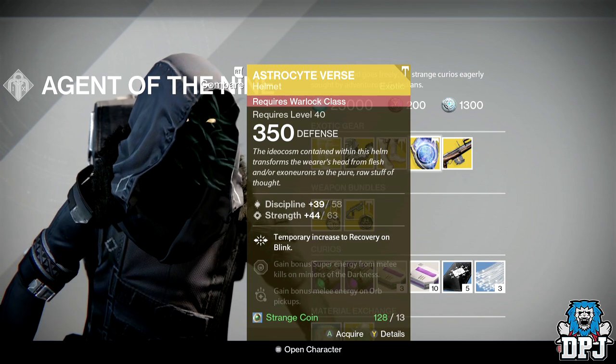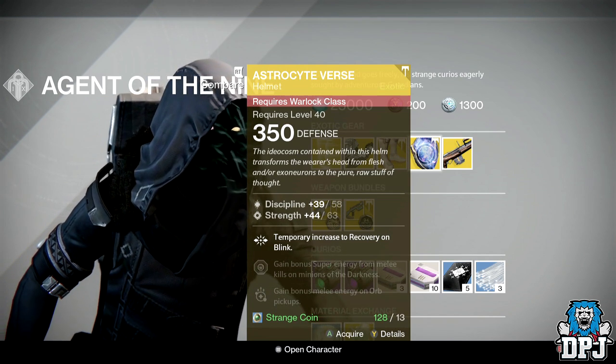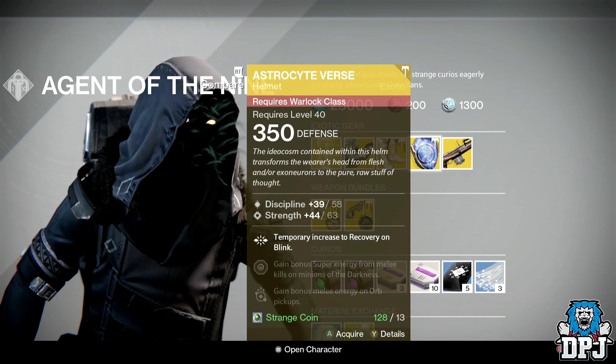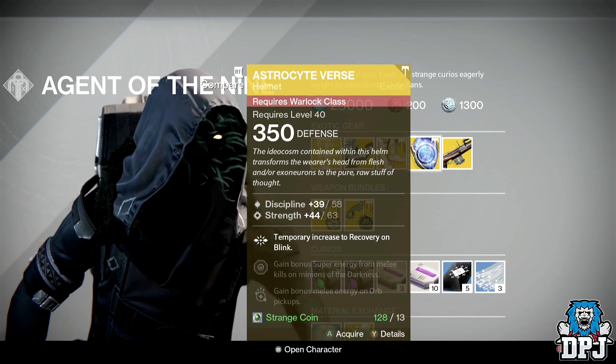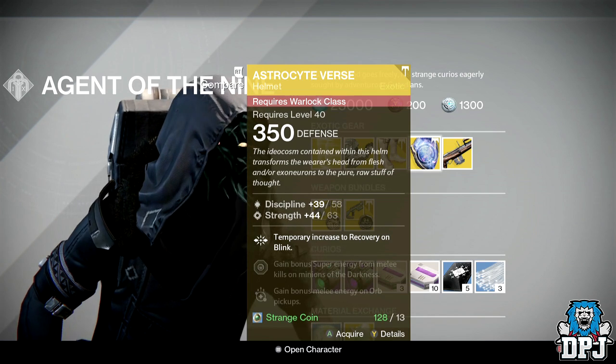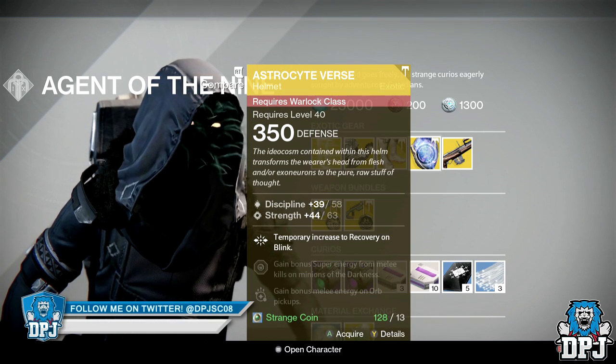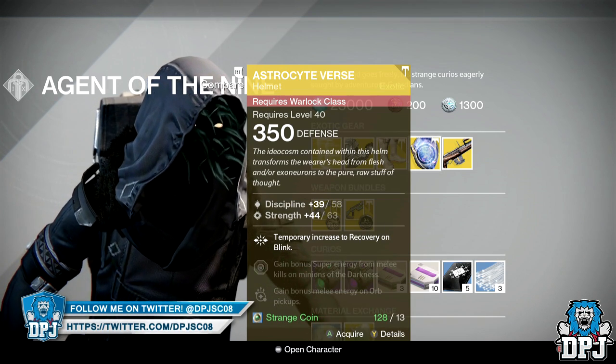For the Warlock we have the Astral Horizon. This is a helmet costing 13 strange coins, offering 58 Discipline and 63 Strength. Temporary increase to recovery on Blink, gain bonus super energy from melee kills on minions of the darkness, and gain bonus melee energy on orb pickups.